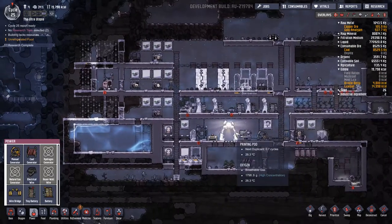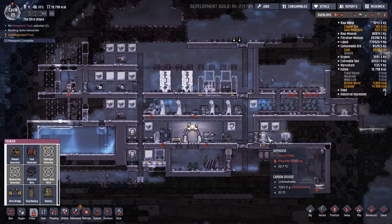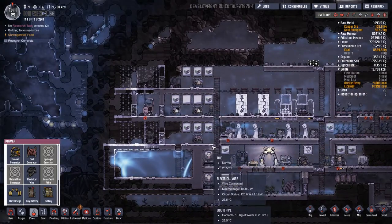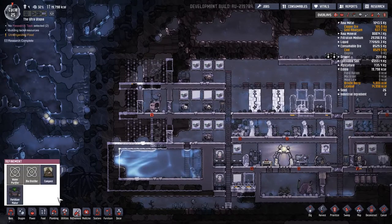Gotta wait for the next day, waiting for the next duplicate. 0.7 cycles — maybe very soon. Toilet's closed though, toilet's out of order. That means someone's probably gonna end up making a mess overnight. That's not what we want is it?